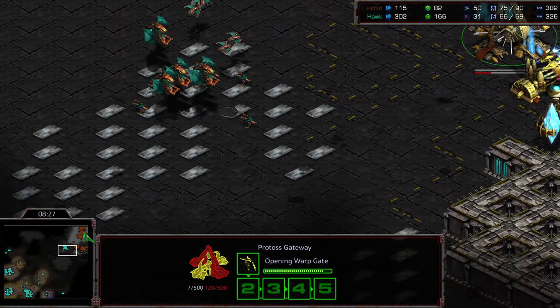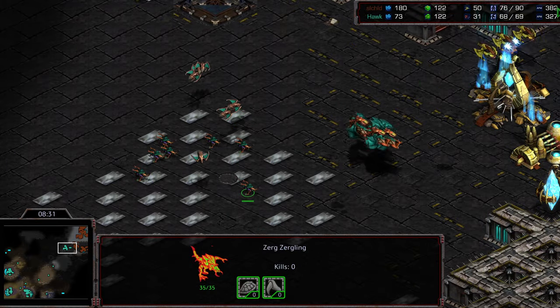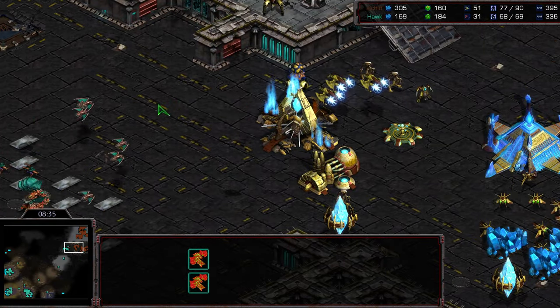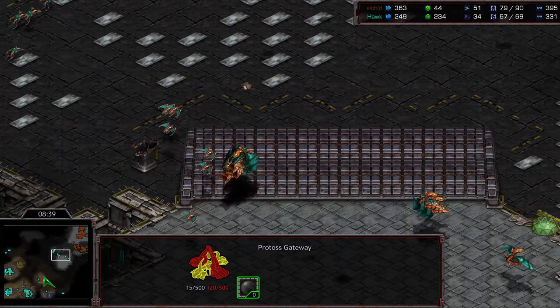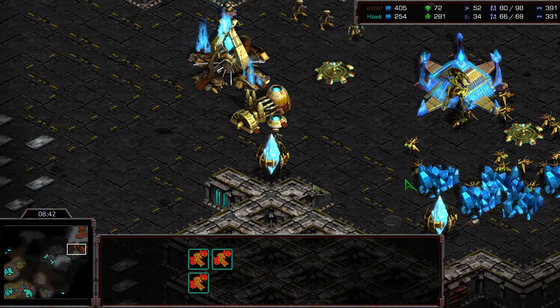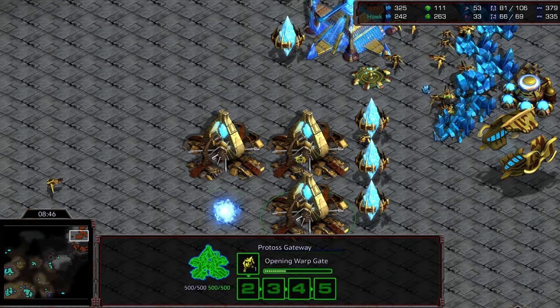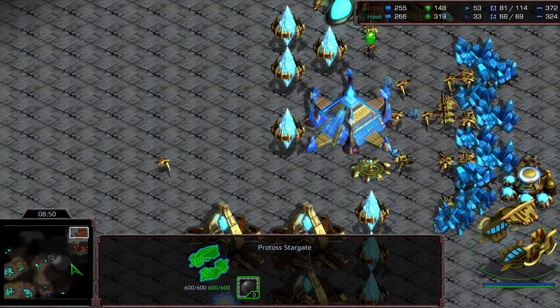It's going to be five mutalisks, and actually the five mutalisks plus just the three corsairs — those dragoons should be sufficient to push the mutalisks back at this count. The dark templar is going to take the field with no overlord nearby, so these zerglings are very likely going to lose their lives. More mutalisks starting to press up, and with the scourge that might be enough to open things up. But Hawk is mostly trying to present a threat to Jayun.